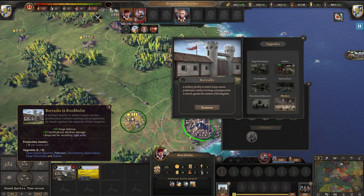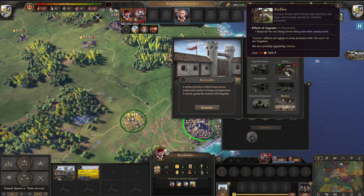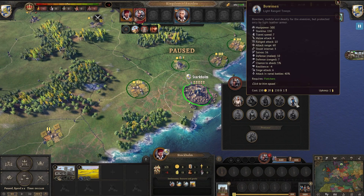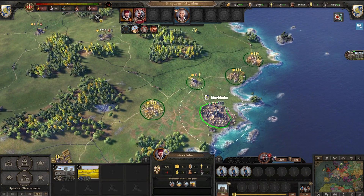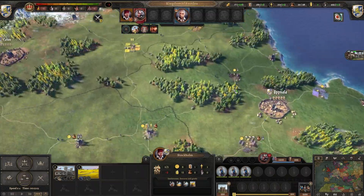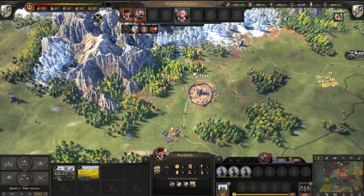Barracks in Stockholm. And here we can see we're getting stables soon enough so we can get archers, horsemen, cavalry. That's just what we can get in this one building — or rather in this province, because I only have barracks in the city of Stockholm.